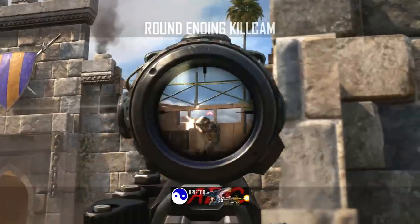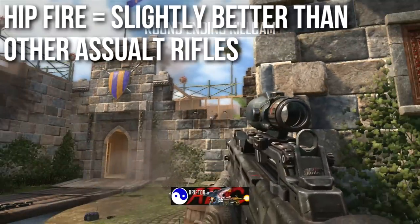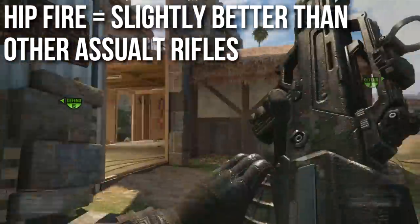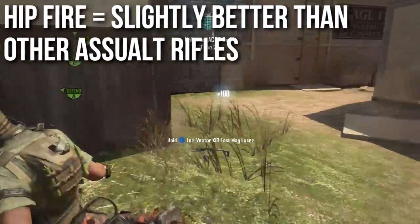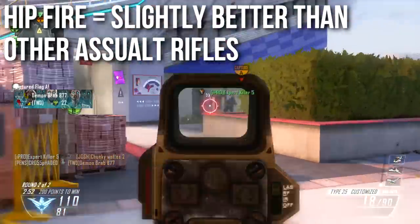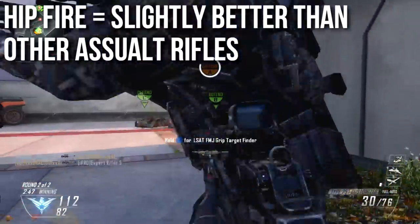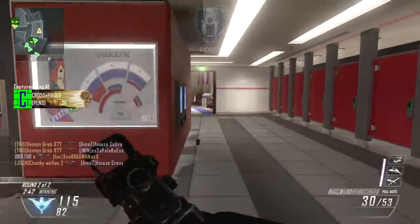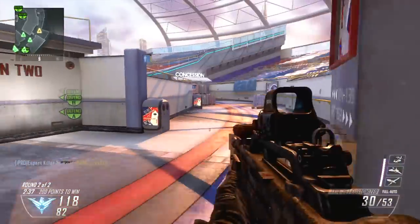The hipfire is slightly better than that of other assault rifles — I'd say this is the coolest and most practical buff to the weapon. It's not as good as a submachine gun or shotgun hipfire, but it is definitely better than other assault rifles. So when you get up close and personal, which is where it's weak due to slow time to kill, you can hipfire, sidestep and spray, and it works very well. Even though it's only a slight improvement, I find myself hipfiring more often because I know how well it works, and it works even better if you stack it with the laser sight.